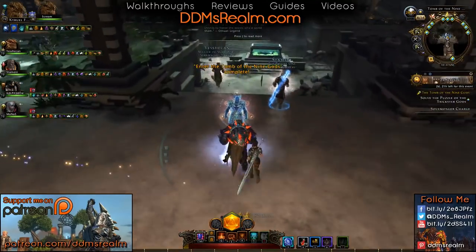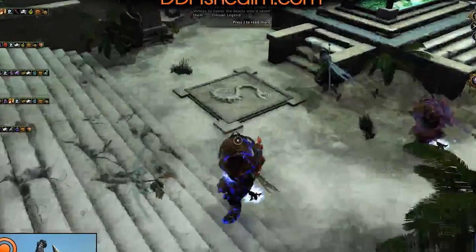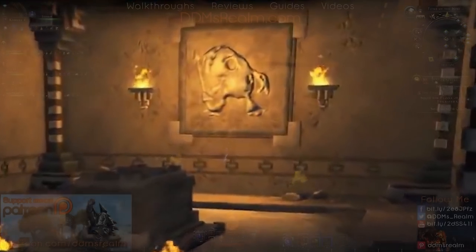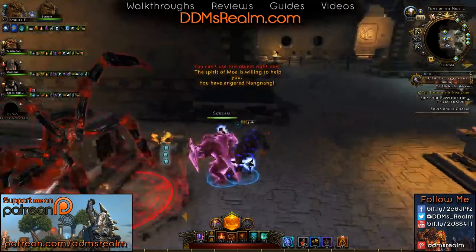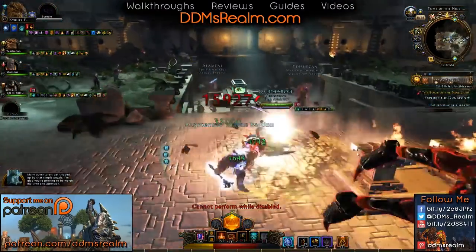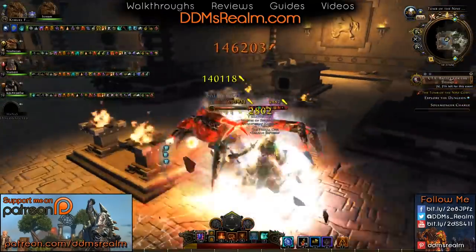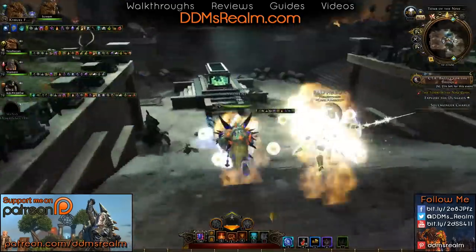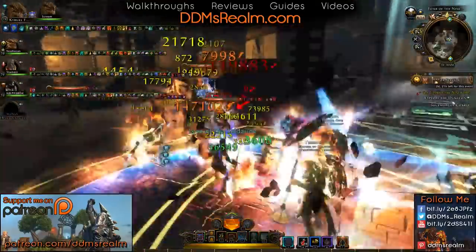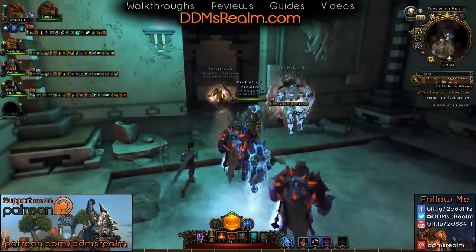Here we come into this next section that's a big mausoleum area. What you're going to want to do is look at the floor here and see what symbols are on the floor, and that'll tell you which of these casket things that you need to click on. If you click on the wrong one — you'll see this symbol's not the same as the floor — you will get a little mini-boss thing that spawns. Many adventurers get tripped up by that symbol puzzle. If you're not really tough, you may want to make sure you stick with the group, because there are mobs wandering around and they will aggro and can get you dead. Go ahead and click on the right sarcophagus, and you can help the team move to the next section. Once everything is cleared out and everything's clicked, you will go through the door in the back of the mausoleum.